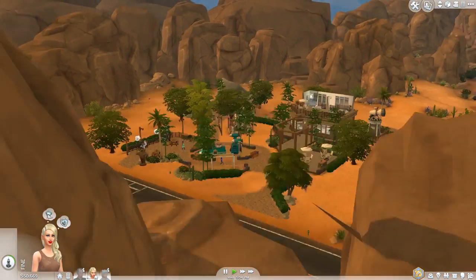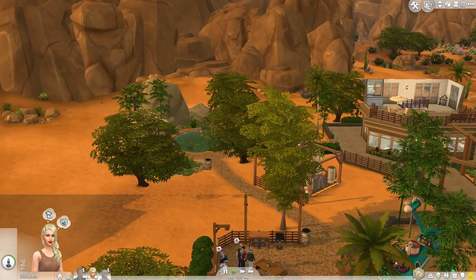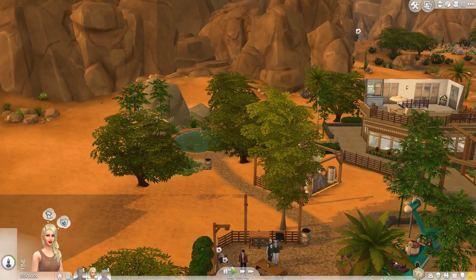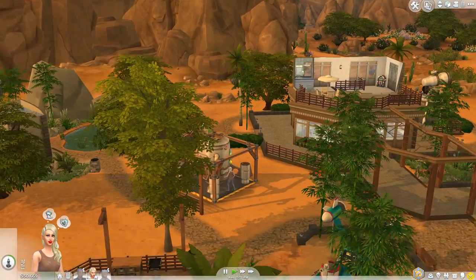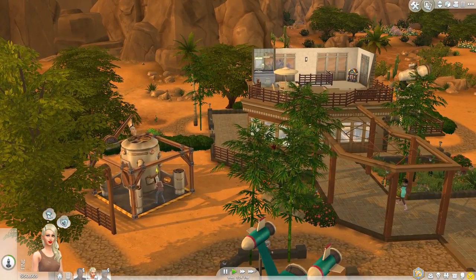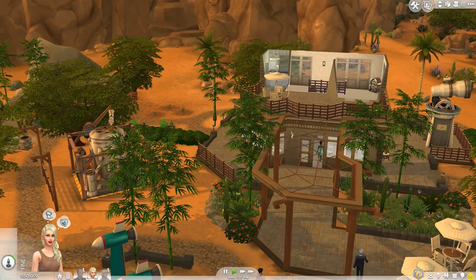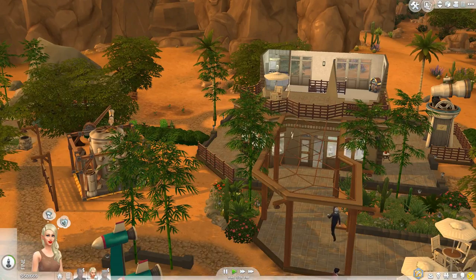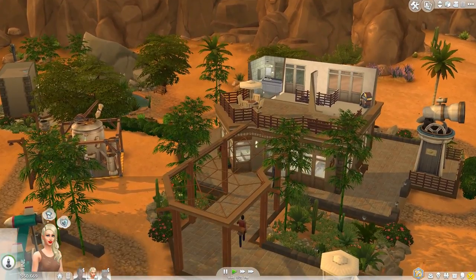And yeah, that's pretty much all there is to it. But there's quite a bit to this lot, and I definitely like this more than the original Desert Bloom Park that comes with the game. I already have placed this in my Let's Play save, so that will be considered the normal Oasis Springs park from here on forward. I'm definitely looking forward to actually playing with it myself a little bit more, and probably on camera as well.